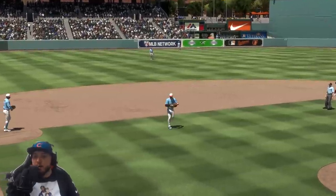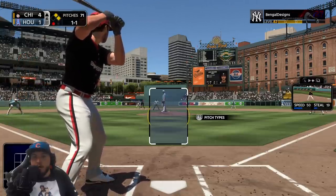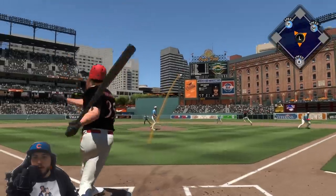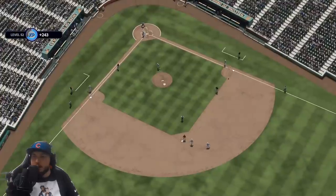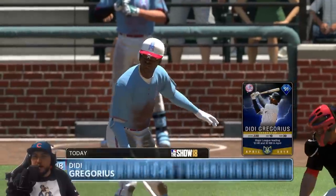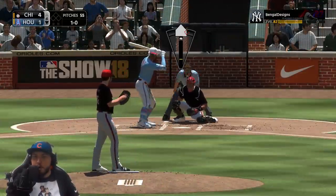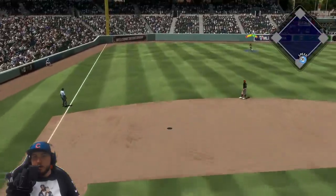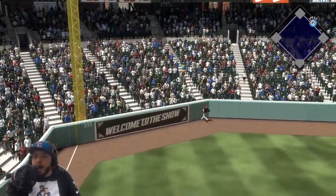Pitcher's spot on deck with one out — we're going to leave him in. One and one count, hit and run. Double steal try, popped into the air, back behind second — and that's a double play. We have nine hits, four runs. Going fastball away, been our most reliable pitch today. And Didi Gregorius gets one run back. It's a 4-2 ball game.